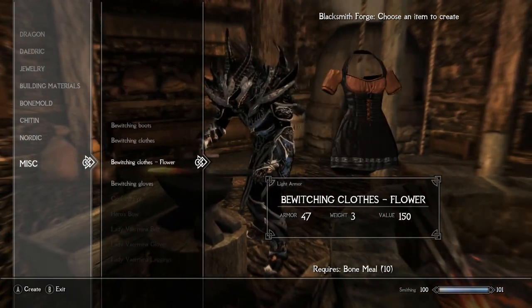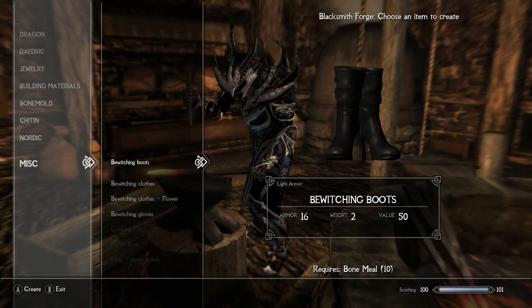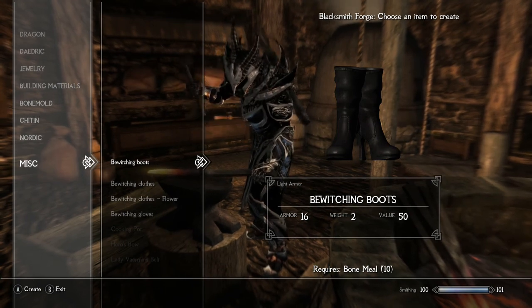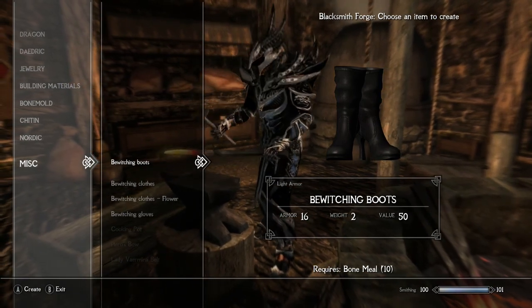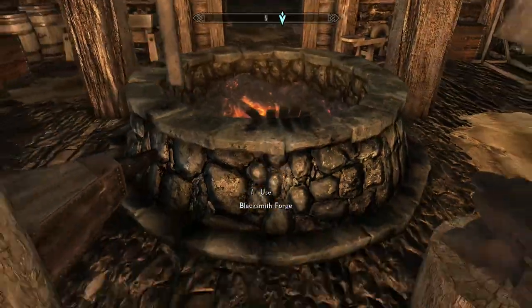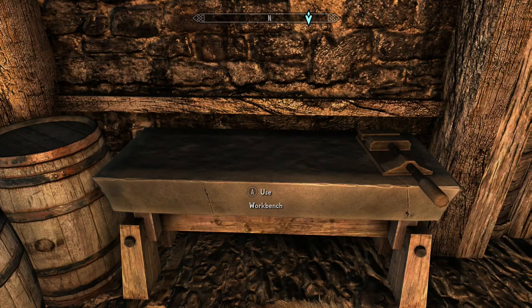In order to make the outfit you need bone meal — just three bone meal in total to make the full outfit. How do you get bone meal? Well, you kill skeletons. And on the Xbox version you can also temper it with one piece of leather to make it slightly stronger.